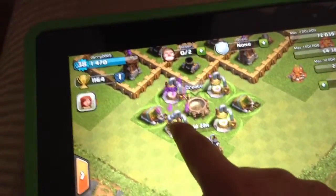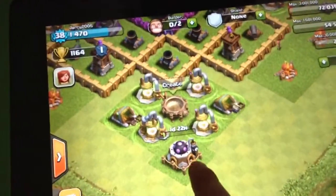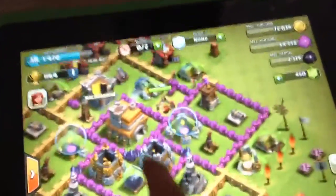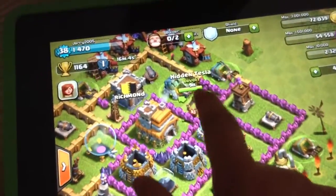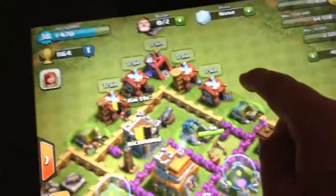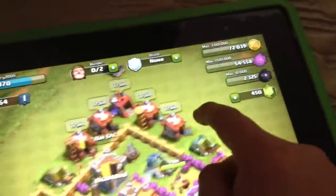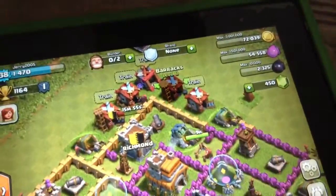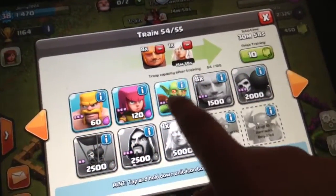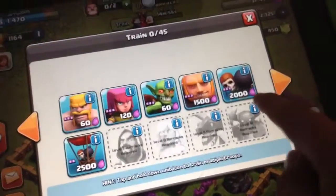We've got our laboratory upgrade, slot five hidden Tesla. We're saving up for our third builder and I think because we have a tiny bit of elixir we can just go ahead and do our normal strategy - giant, giant, giant, goblin.